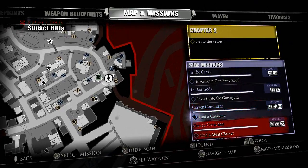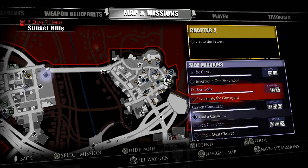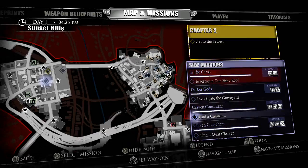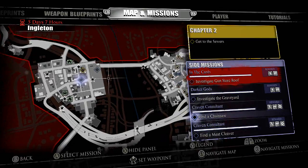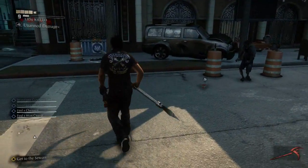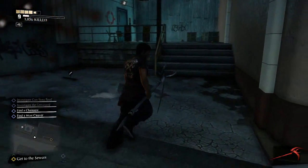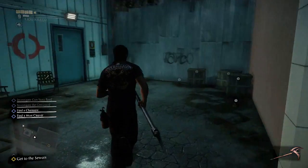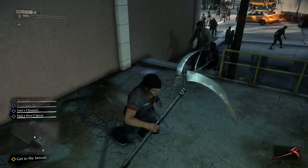We're looking for a chainsaw and a meat cleaver for the Craven Consultant quest, and then we've got investigate the graveyard — I think the sewers lead to that — and investigate a gun store roof, which is way over there. So let's continue where we are right here and see if we can find a chainsaw and a cleaver. If not, we'll get on with one of these other ones.